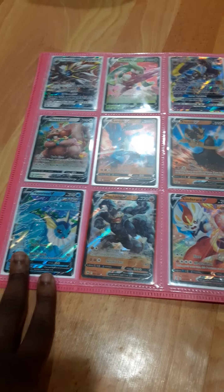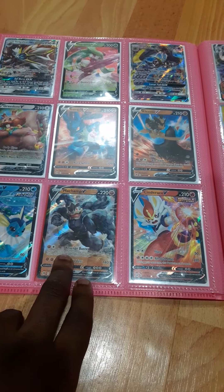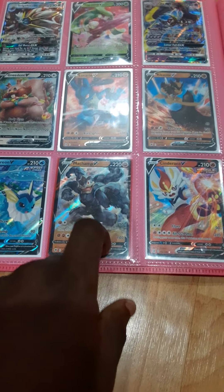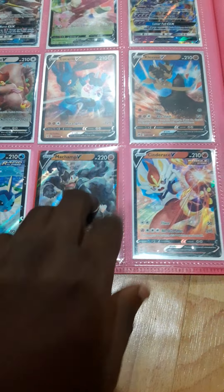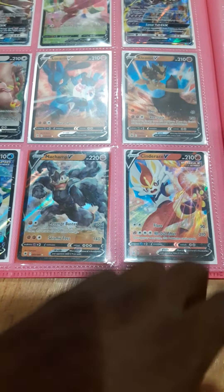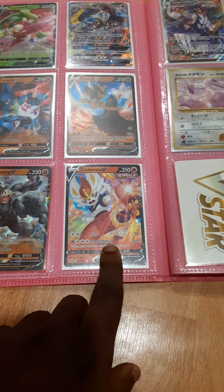On the bottom right, we have Vaporeon V. On the bottom middle, we have Machamp V. I have to get the Secret Art — that's like almost a hundred dollars or so if you pull it. I'll update via a short if I actually do get it, so stay tuned for that. On the bottom left, we have Cinderace V.